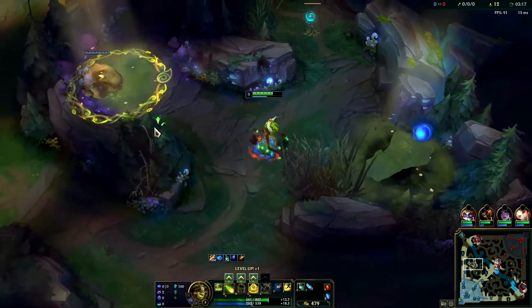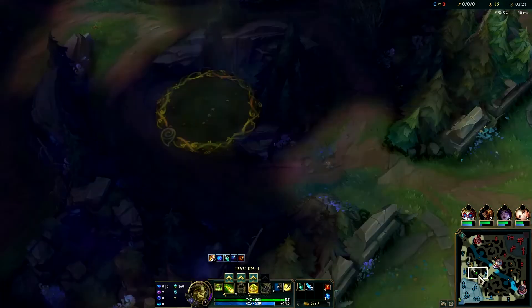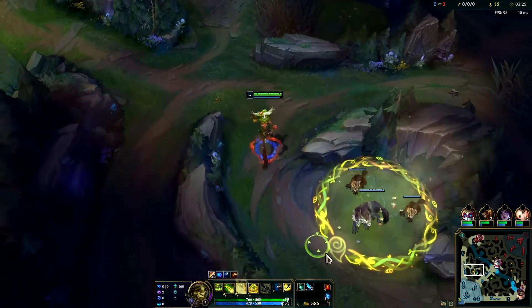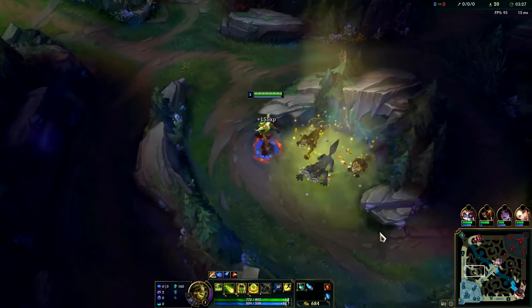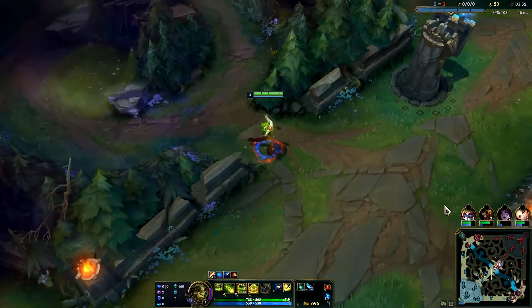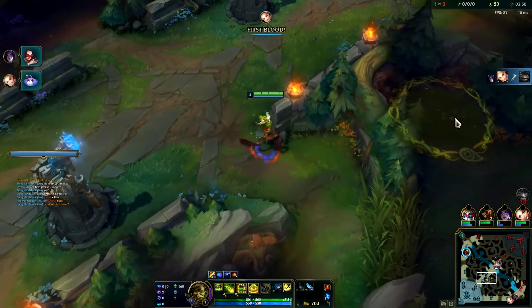Rell is likely going to come over here but we're going to go back down to bot side and we'll get bot side scuttle because we know Rell started bot side, so we're not going to get contested on that scuttle. Doing this will actually get you a slower level 4 but it's going to put Rell behind - she's not even going to hit level 4 off a full clear now.